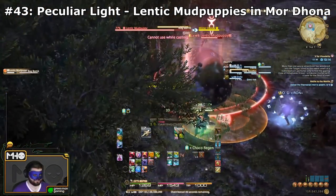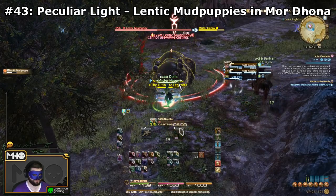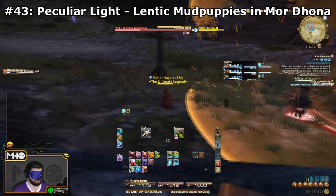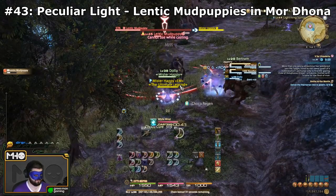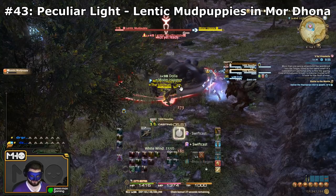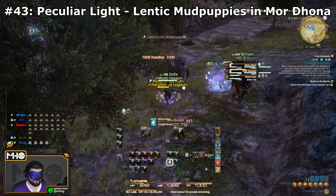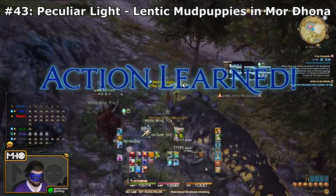The next skill is the last one you'll be able to learn from the open world: Peculiar Light, from the Lentic Mud Puppies in Mor Dhona. These are new mobs they added to help you learn this. If you don't want to learn it from them, you could also learn it from Brayflox's Longstop Normal Mode from the mud puppies there. Just head west outside of Mor Dhona's initial camp in Revenant's Toll and you should run into a Lentic Mud Puppy in no time.